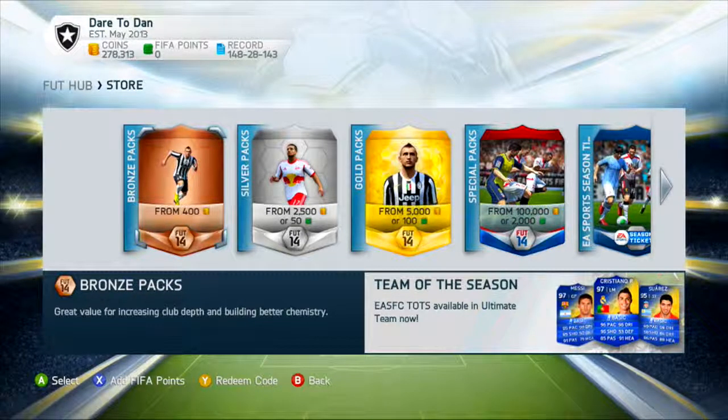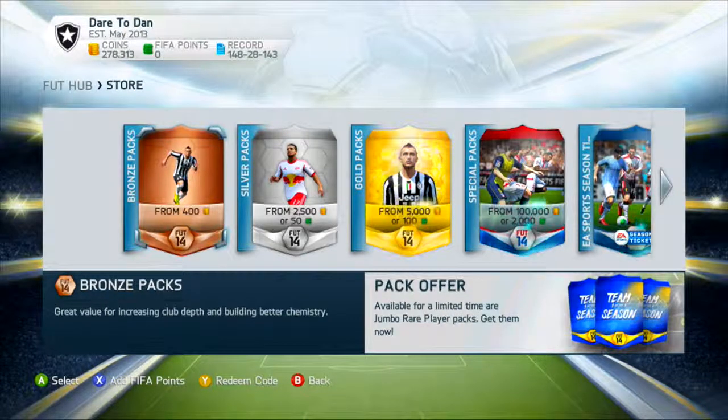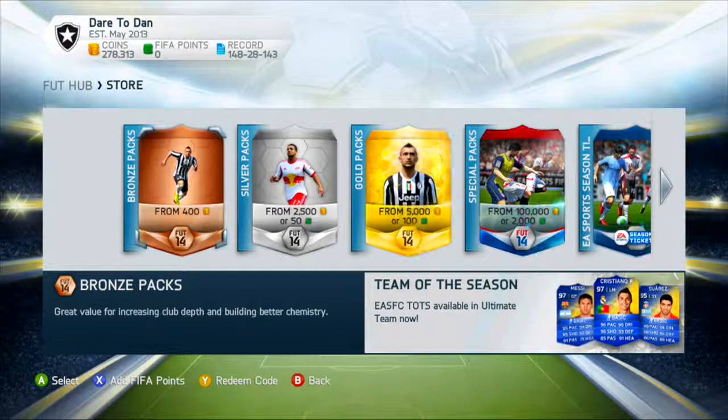Let's get started with how to make coins on FIFA 14. We're gonna do a bronze pack method. If you haven't seen my Road to Ronaldo series yet, Episode 2 will be coming out shortly. This method works really well — you need a minimum of 400 coins, and there's a guarantee you'll make a profit. It might take some time, or you could make profit within an hour or so.